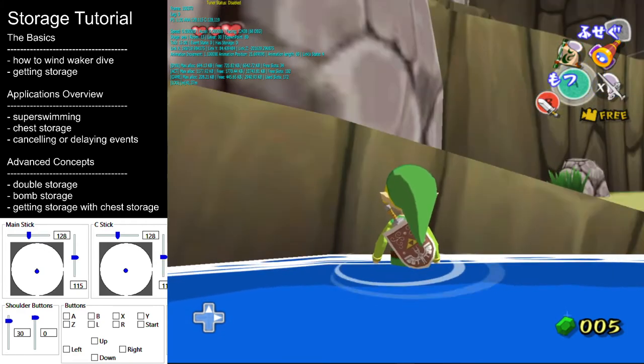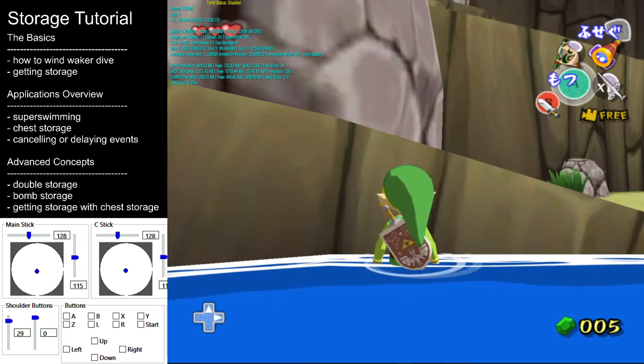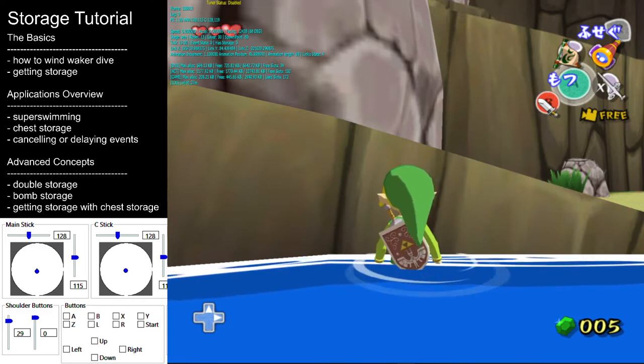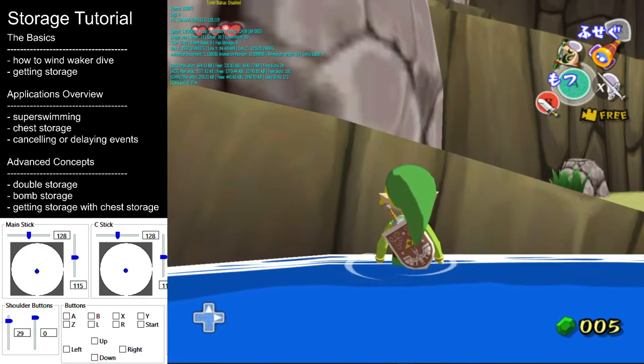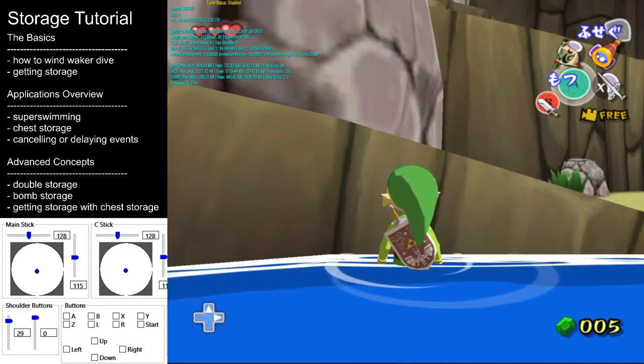This method of getting a Wind Waker dive is usually a 2-3 frame window. This game runs at 30 frames per second, so that's actually pretty large for this game and it should be 100% consistent. However, I see a lot of people just starting out struggle to get this timing.